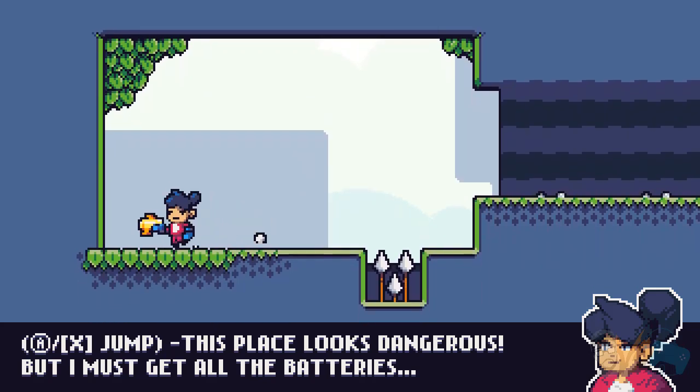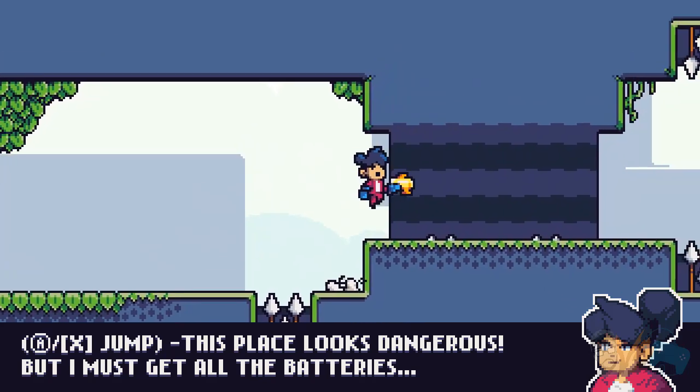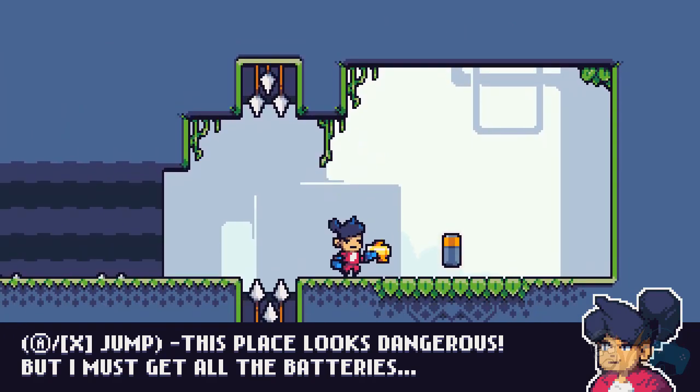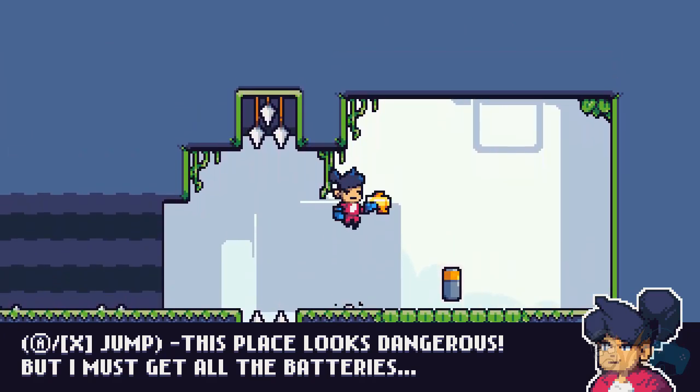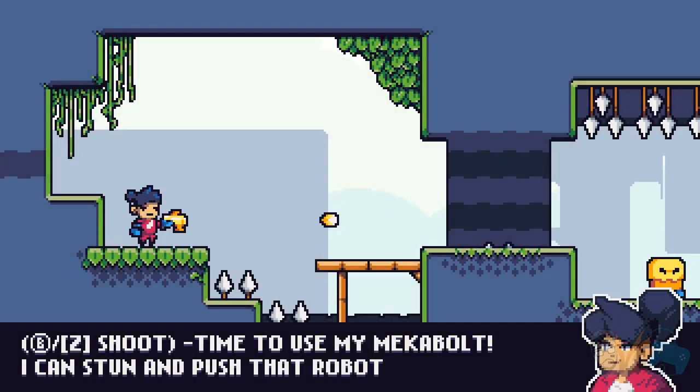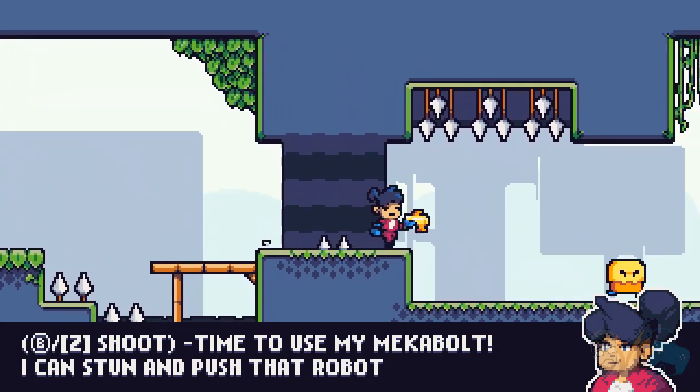A or X to jump — it's showing both keyboard and controller. Nice sprite work, by the way. Looks like whether you tap it lightly or hold it, your character jumps to the full extent of her abilities. B button to shoot. Okay, I can stun and push that robot — stun and push.